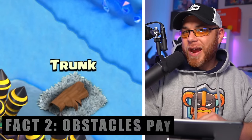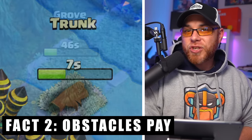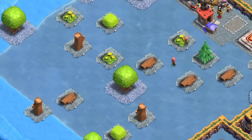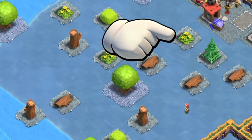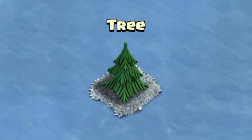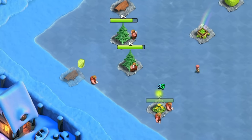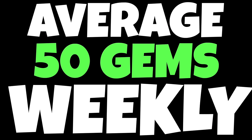Free gem fact number two: the removal of obstacles from both the home village and the builder village. Obstacles such as the tree, the bush, the trunk, and the mushroom spawn daily. About every eight hours you should have a brand new obstacle on your village, and when you claim these you should get about 50 free gems every single week.